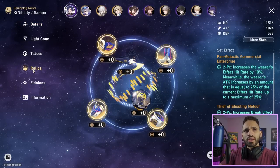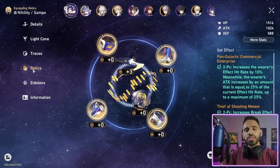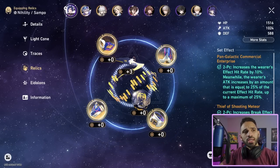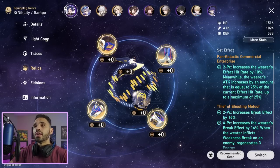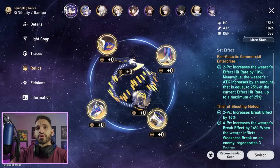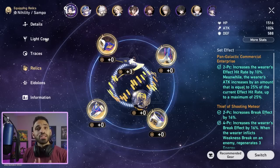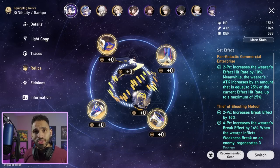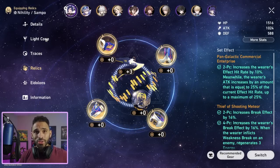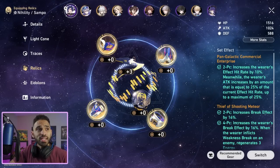Starting with relics, there are two options: the break effect set or the wind set. Here's what I want to be clear about — if Sampo is not the person breaking shields, running the break effect set is absolutely useless. First, decide: is Sampo breaking shields? If he's not, this set is completely useless.